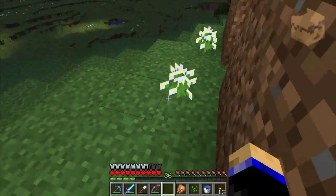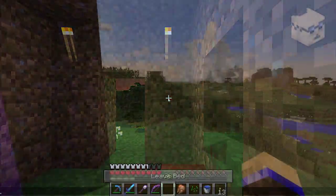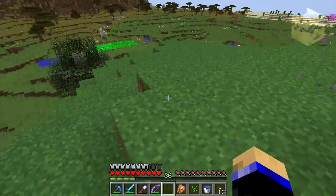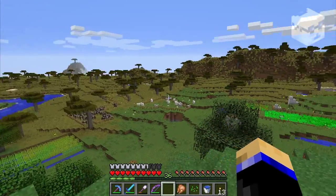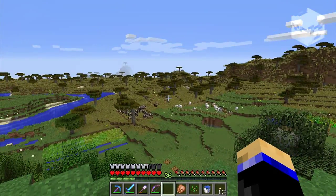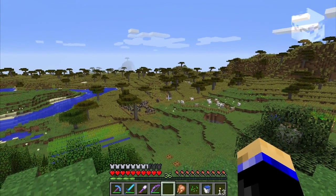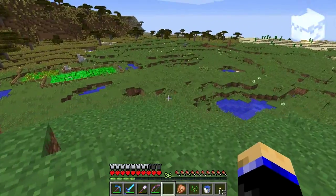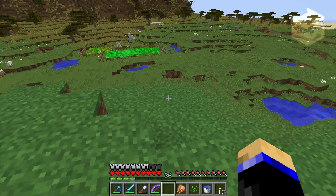There's the outer edge of my spawn chunks. I'm thinking of making the extra big farm out there. I put the villager over here somewhere inside the spawn chunks so they can breed and stuff. Those are some of the newest moves I have.